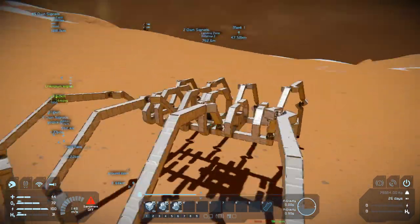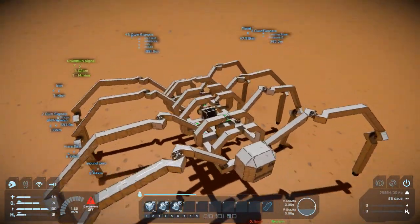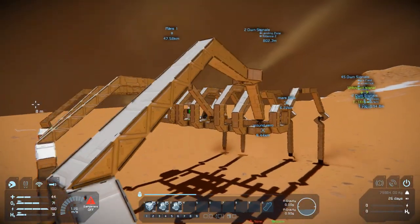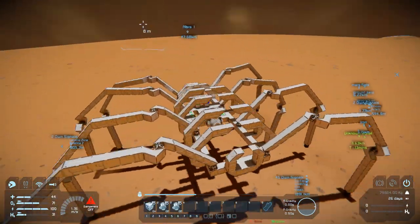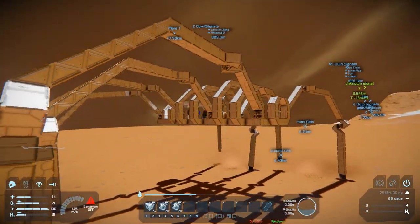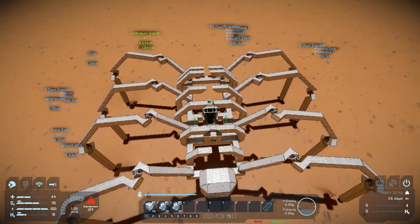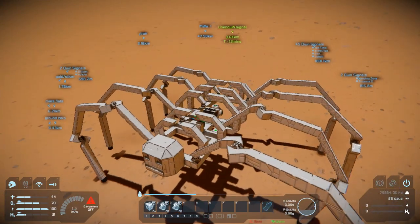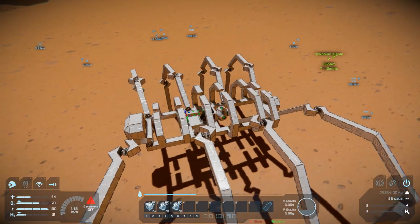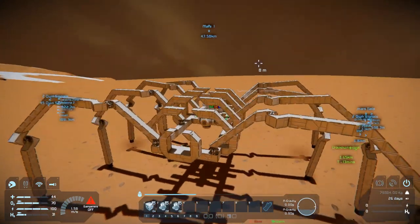I was actually originally trying to put a white exoskeleton on — like a full shell and all that stuff — but it wasn't able to handle the weight. I actually lost a leg; I know it's technically not a wheel, they're technically feet, but yeah, one of them actually broke off and I was a little upset about that. So I had to go back to an old save and started thinking, let's make it a skeleton. It actually works out too, because where I've got the rotors it almost looks like joints — like bone and bone with the cartilage.